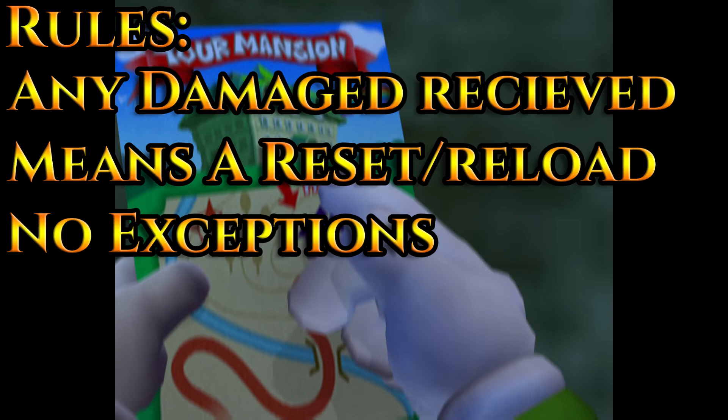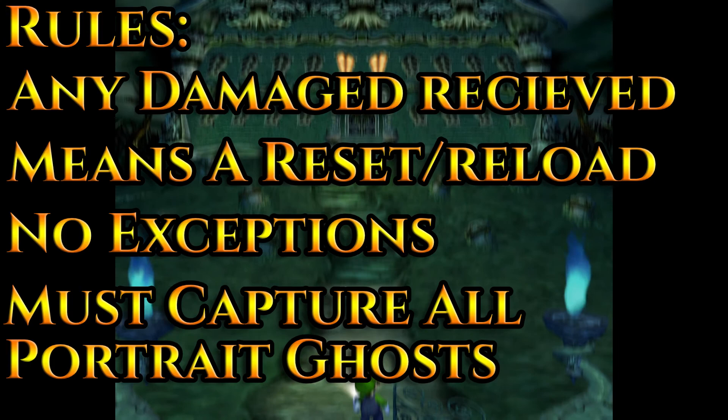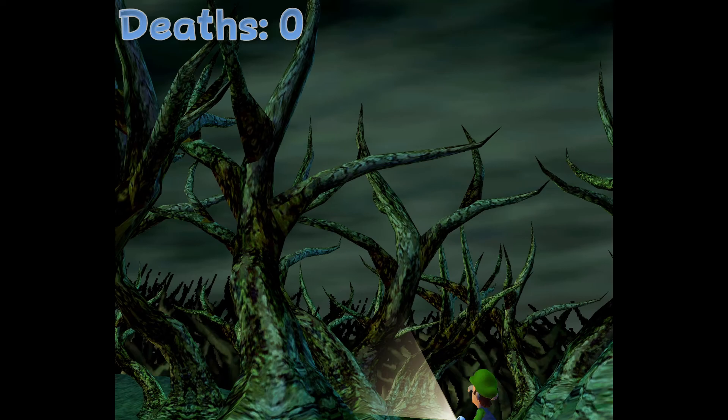The rules are fairly similar to the Arkham challenges: I am not allowed to take damage of any kind. If I do, then I will need to quit out and reload my save, as unlike Batman, Luigi's Mansion doesn't have any kind of checkpoint system. I have also made the rule that I have to capture every portrait ghost. These are the bosses of the game — there are a few that are optional and can be ignored, but for this run I need to capture them all to win. Those are the only two rules, so with that out of the way, let's get started.